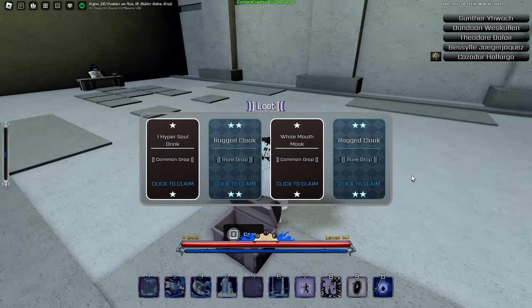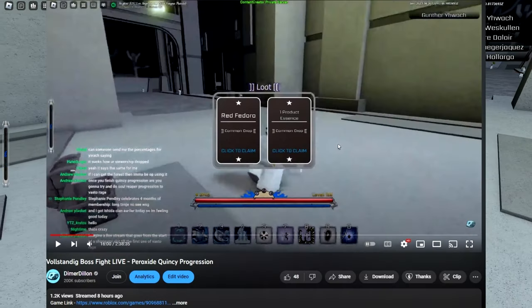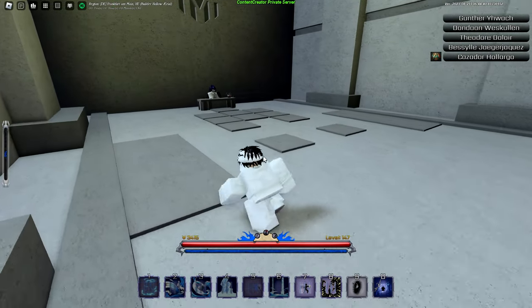Hopefully that helps you out a little bit. If you aren't grinding the game, I really do suggest going to the AFK world if you really need product essence. I also put all the active codes in the description below, so you can go check out all the active codes right now.